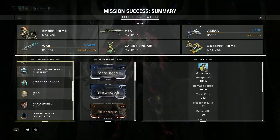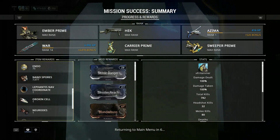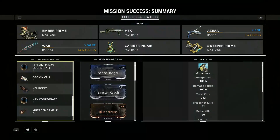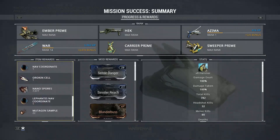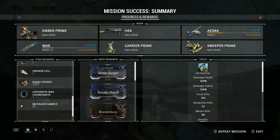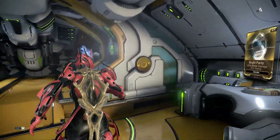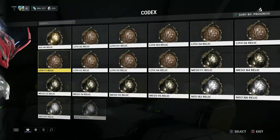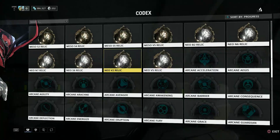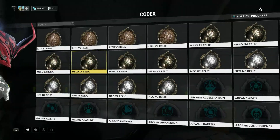Look at the loot — 7,000 nano spores, so I can craft nearly three keys off one run, which is crazy. I got a Neurode, an Orokin Cell, a nav coordinate, and a Lephantis nav coordinate. Let me know down in the comments if you want me to record me killing Lephantis — it's pretty easy, I've done it a few times but haven't recorded it.